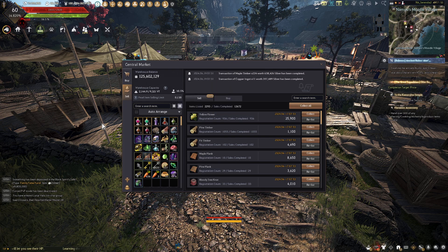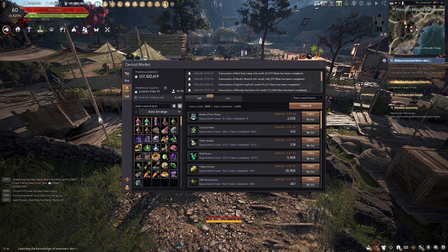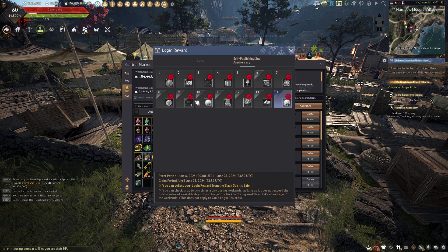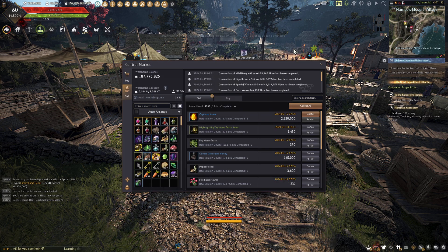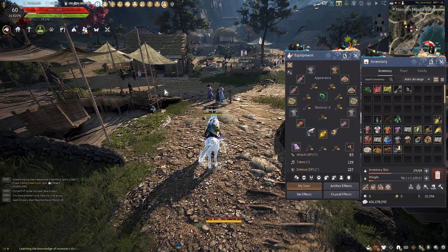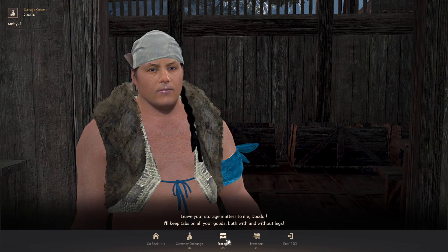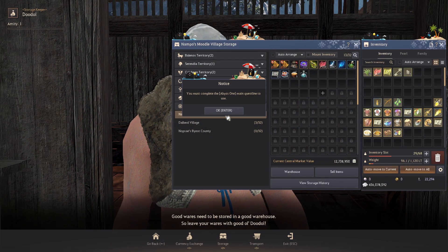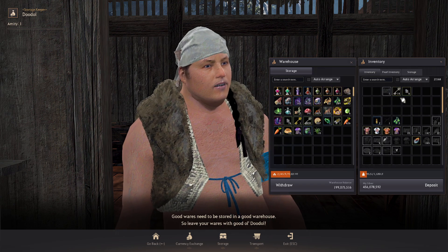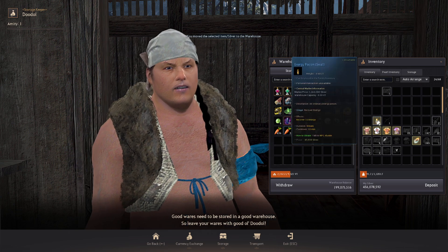We're gonna collect all this junk because I actually have a value pack for the next three days because of the event from before - the login stuff. We got 199 plus 456, so a few bits of silver there. Let's dump it in the warehouse.